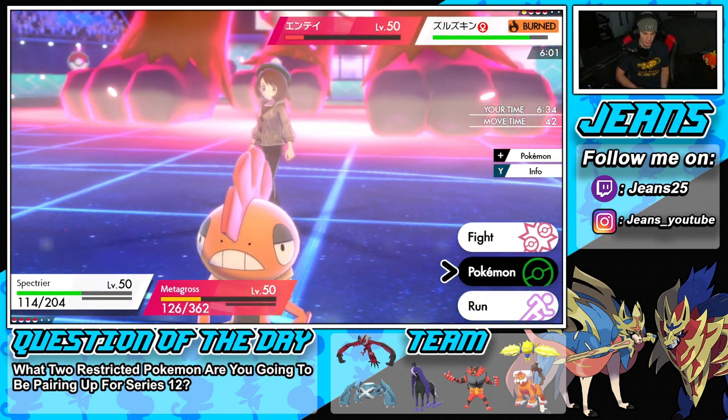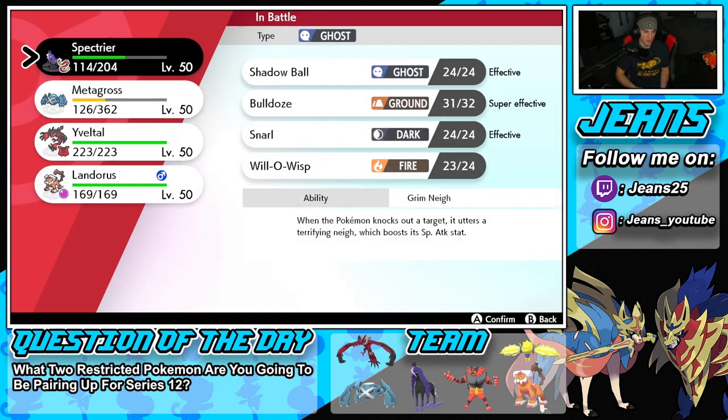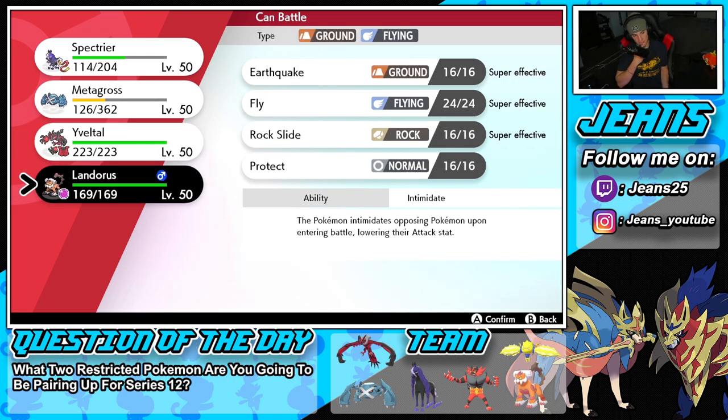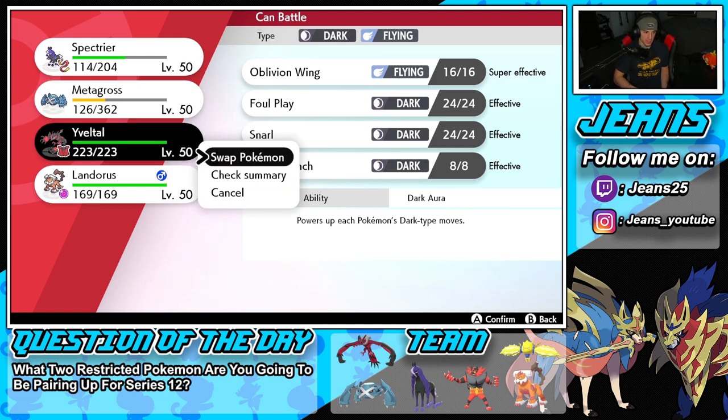I might guard and swap — just save Metagross for the back end. I might swap into Yveltal because in this case, he might be going for a Quake. What do I want to do? I'd rather save my Dynamax turns, so I'm going into Yveltal here, guard, and waste his last Dynamax turn.